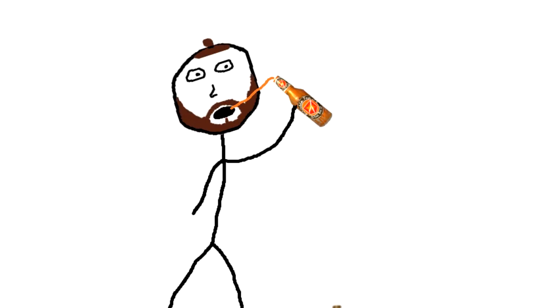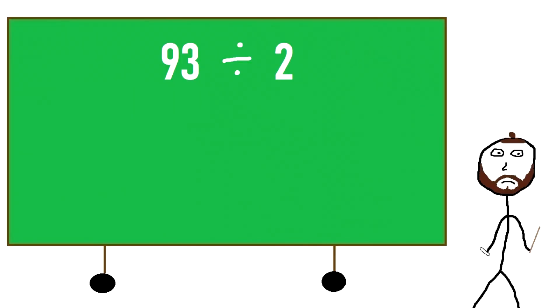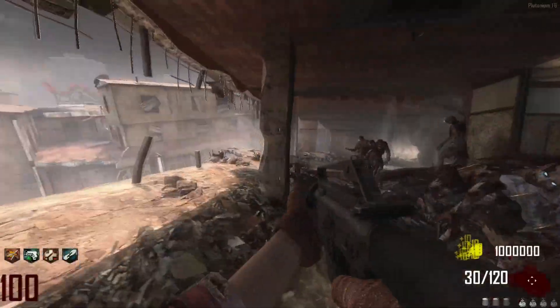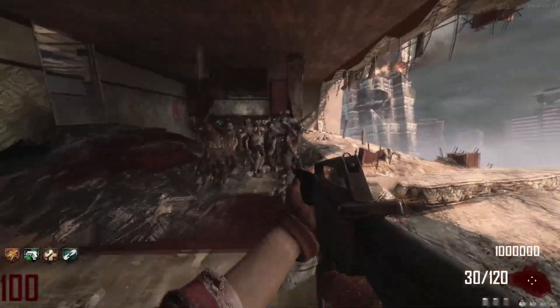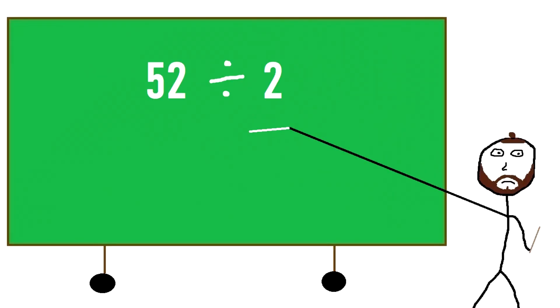On Black Ops 2 and 3 zombies, if you buy Double Tap 2.0 it will fire 2 bullets for every one shot. Dividing 93 by 2 gives us 46.5, which rounds up to 47, meaning you would need to fire 47 M16s with Double Tap 2.0 to kill a single zombie at Round 100 on Black Ops 2. Applying the same formula to Black Ops 3, we would need to fire 26 M16s.